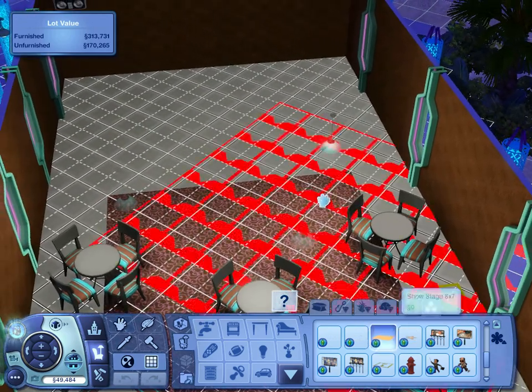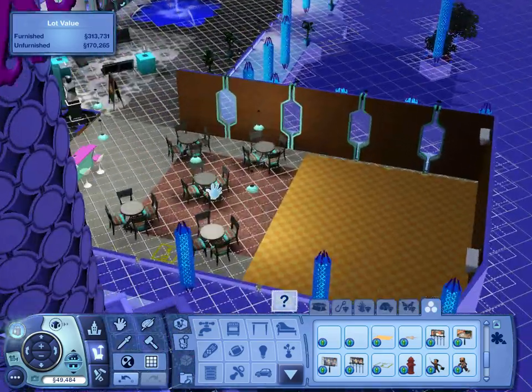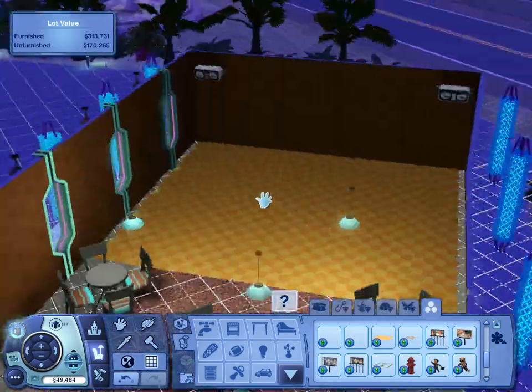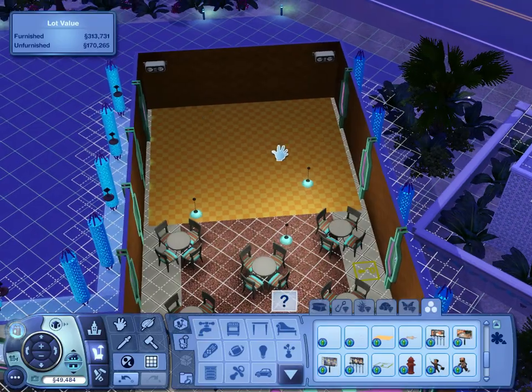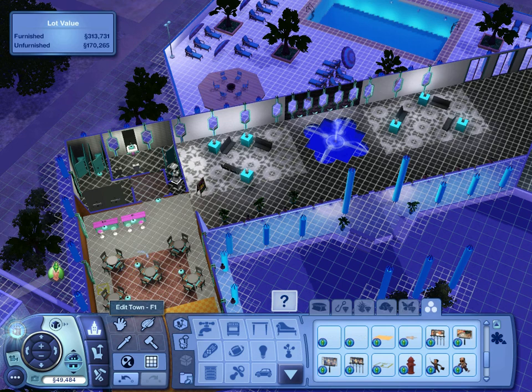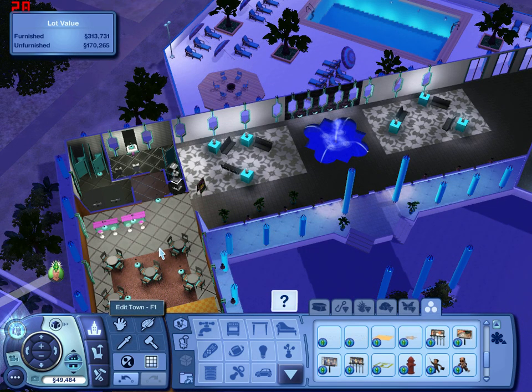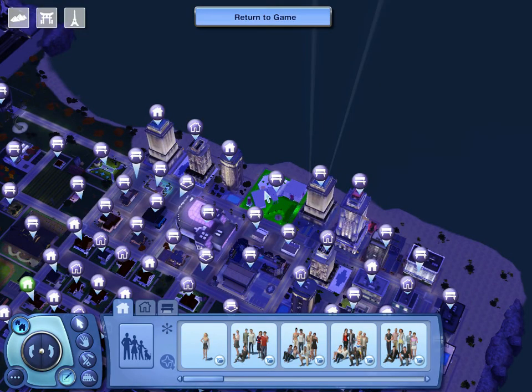Then all you have to do is just set up your show stage — and there you go. Pretty soon your venue should be filled up with a proprietor and you should be able to host performing acts at whatever location you choose. Do take into consideration that some lots, depending on what you have set for them, will not cause the proprietor to show up. I had to change this venue to a hangout, and the proprietor showed up right away after I did that.